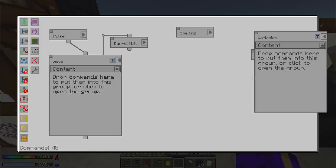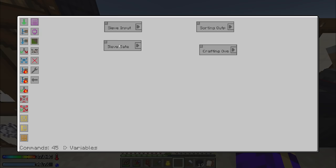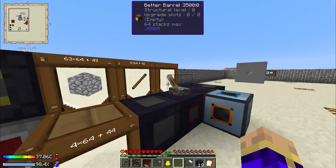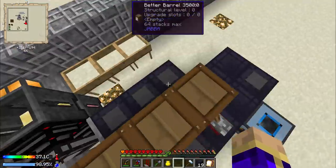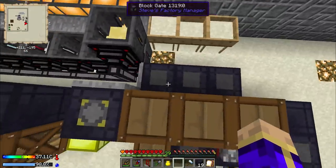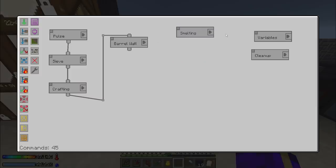We're going to name this variable 'sieve gate' - that works fine. So now if I have gravel in here it will get basically added to the list of things that need to be sieved. The more important one though is now going to be the new group that I'm going to create.